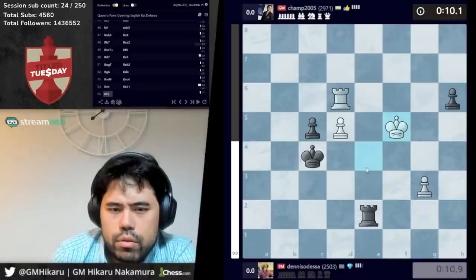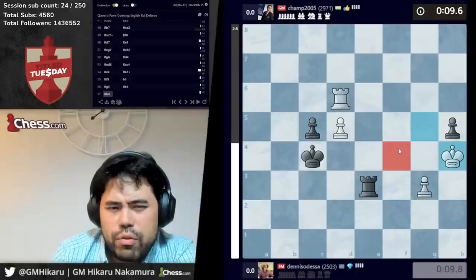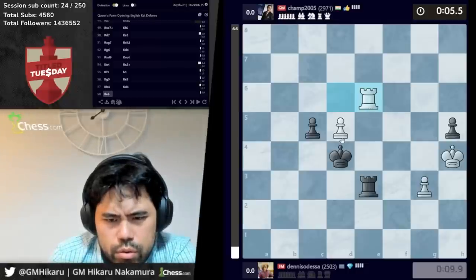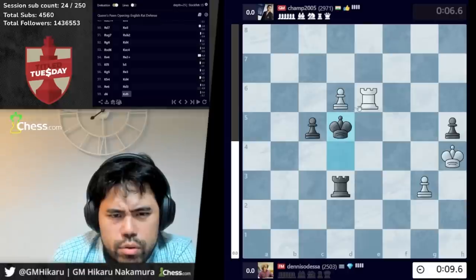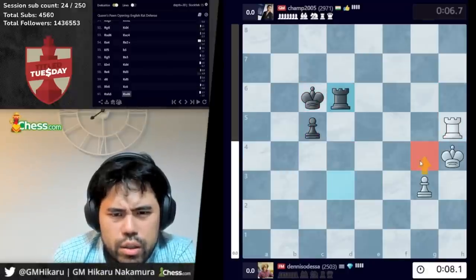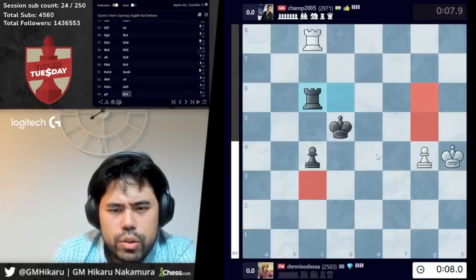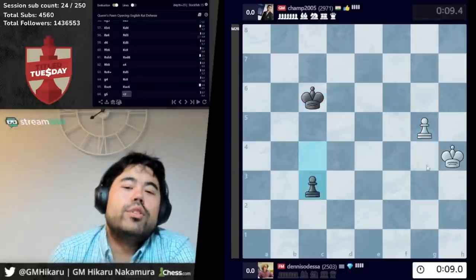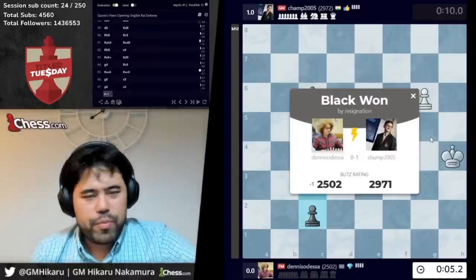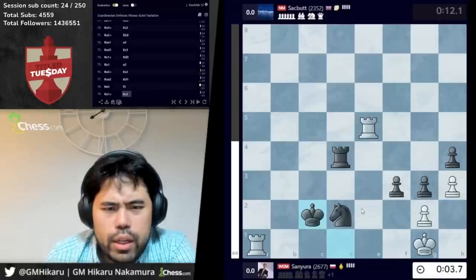Rook d5 missed king f4. Gotta go — oh wait, d6. Look at f6. This should be a draw. Yeah, you check and start pushing g4, g5. You can't trade though, you have to check and go here — you lose to check, check. Terrible, terrible. Horrible, horrible finish. All right, so that's round one. Let's see what else is going on.